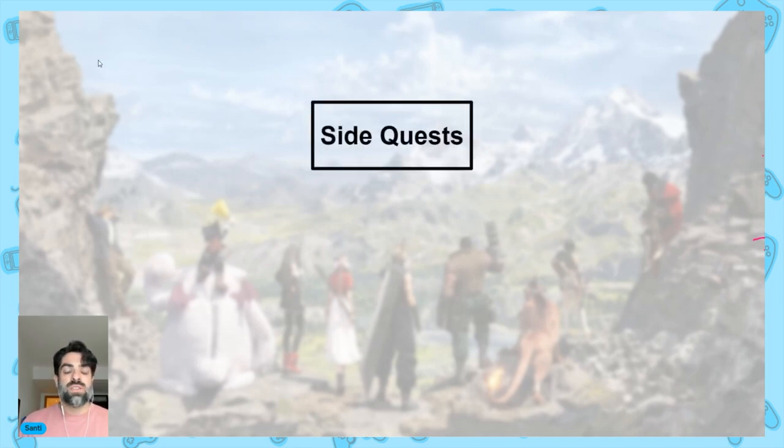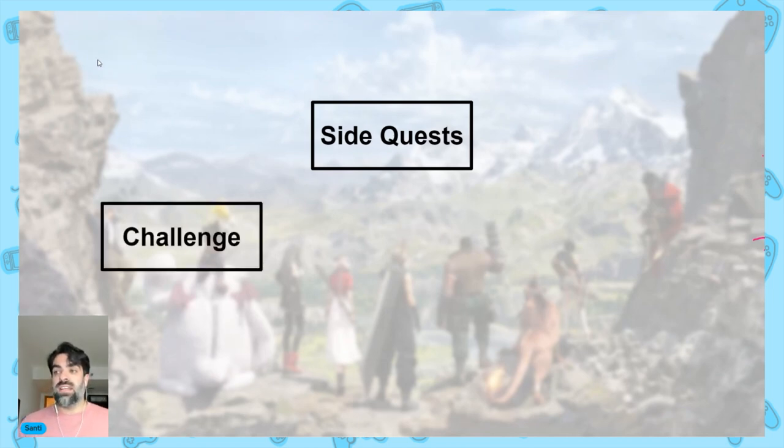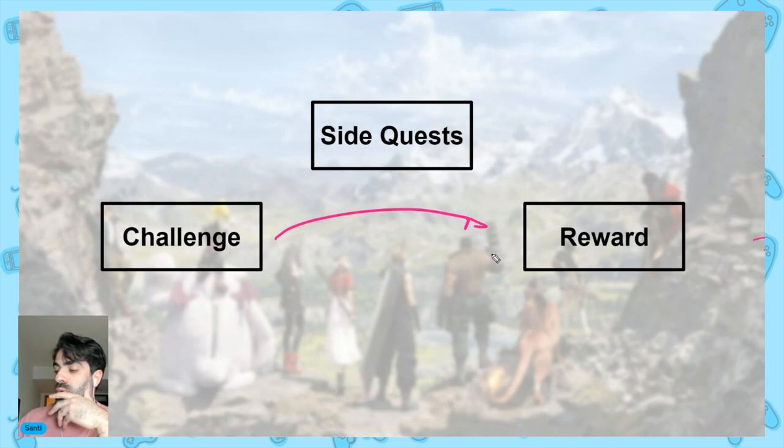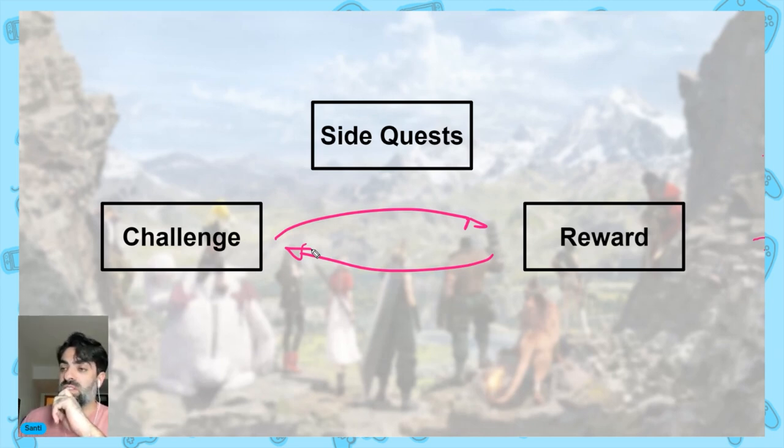To define how side quests are designed — what are the requirements for a side quest — when we look into a side quest, the two things that you need are a challenge and a reward. This is the most basic building block of a side quest, and most players can understand this just by playing. The way this works is that challenges tend to feed on the reward and the reward tends to feed the challenge. They communicate — it's not just 'you do something, I give you something.'